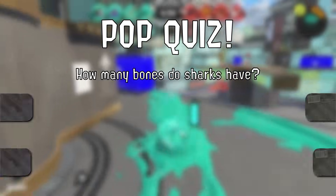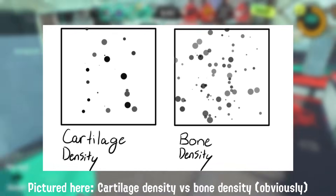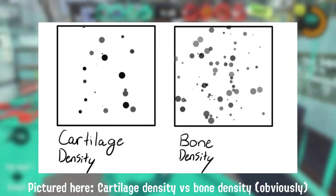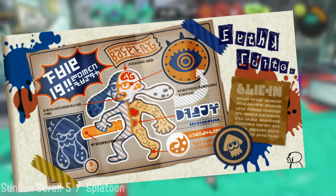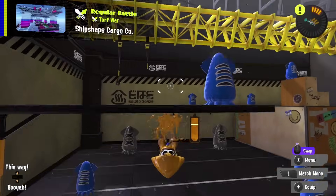I also think it's safe to assume that, unlike real squids, Inklings have some sort of skeletal structure based on their physique. So if they have a skeleton, how are they able to transform? Pop quiz: how many bones do sharks have? If you guessed none, you'd be correct! Shark skeletons are actually made up of cartilage — the stuff our noses are mostly made of, not bones. Cartilage is less dense than bone, so it makes it easier for sharks to swim fast through water. For the same reason, I think it makes sense that Inklings' skeletons would also be made of cartilage. Just because cartilage is less dense doesn't mean it can just phase through surfaces, though — so how can Inklings do that? I've gone insane trying to figure this out.